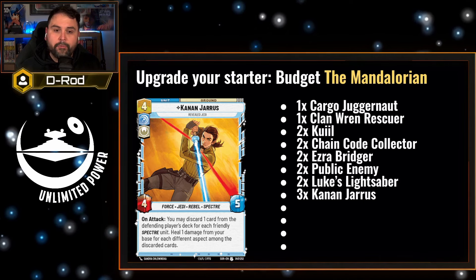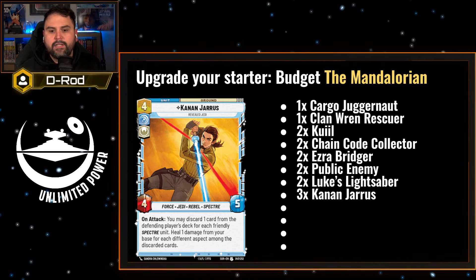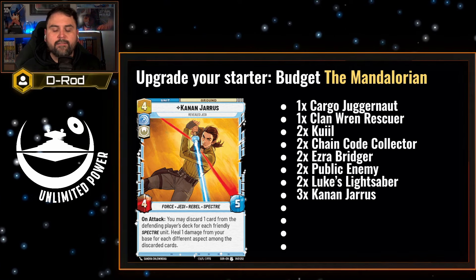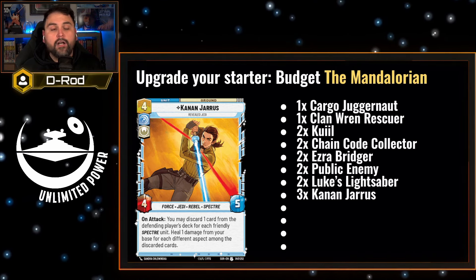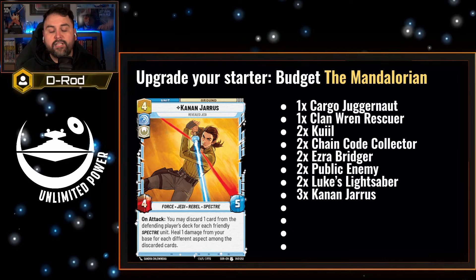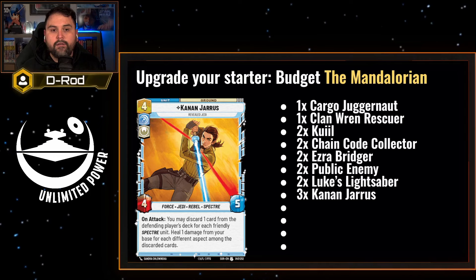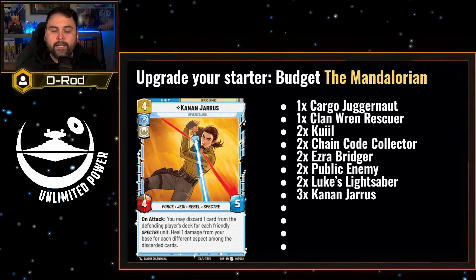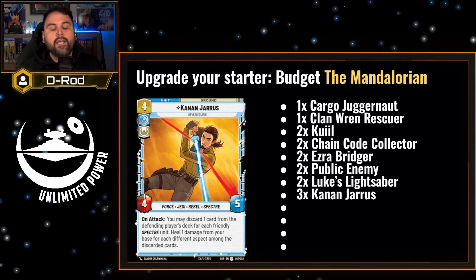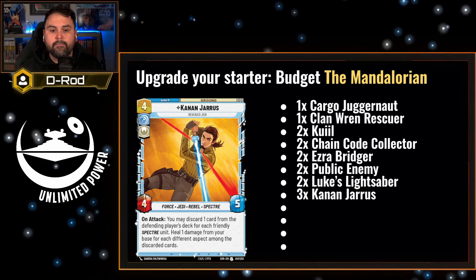Speaking of Force users, you need a playset of Kanan. Kanan is probably going to be the star of your show in the budget series. As an uncommon, he's a four-cost, four-five. On attack, you may discard one card from the defending player's deck for each friendly Spectre unit — that includes him, and Ezra makes it two. For each different aspect discarded this way, you'll heal damage from your base. So Kanan is going to mill your opponent, remove cards from their deck, and make sure you're healing while also dealing damage. That's a lot of value in keeping Kanan in play.